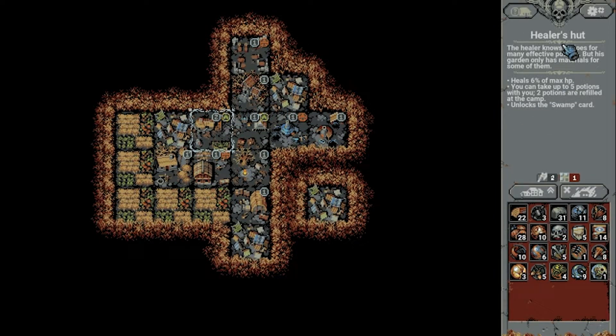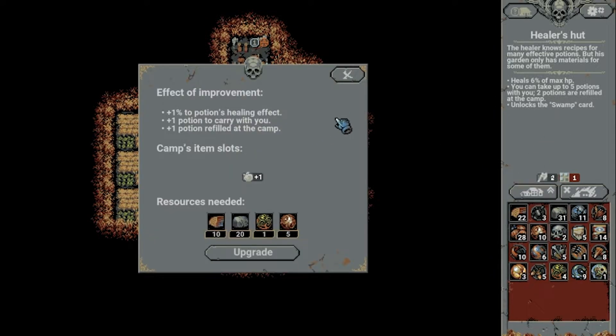One thing we can do is upgrade the healer's hut — that gives us an additional item slot, and we wanted to do that anyway; it costs 20 stone. We do have these lined up although they're quite costly with the five change orbs or whatever they're called — really needs tooltips when you hover. But yeah: plus 1% to potions healing effect, plus one potion to carry, and plus one refill at camp. That's quite powerful.